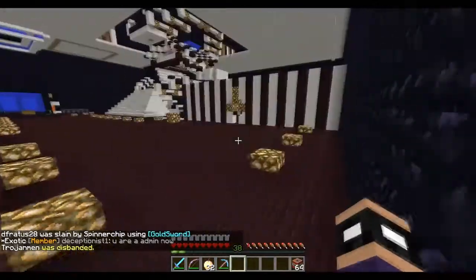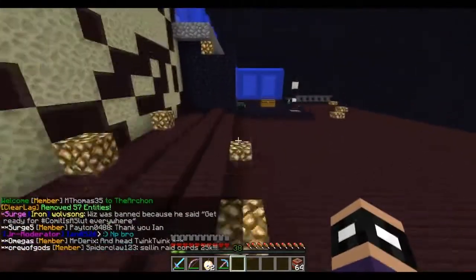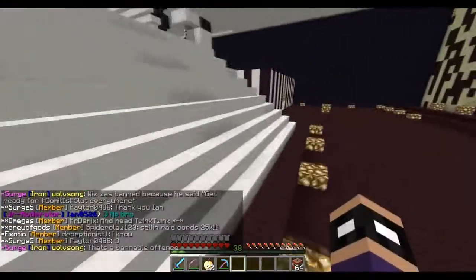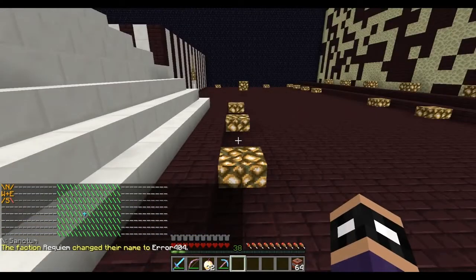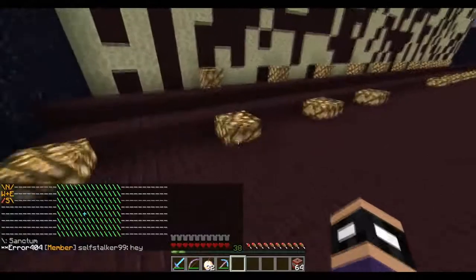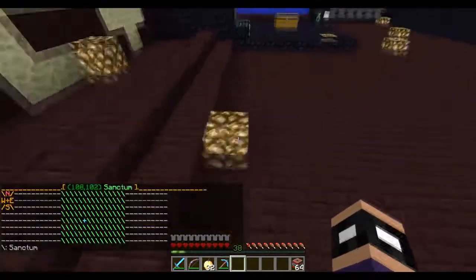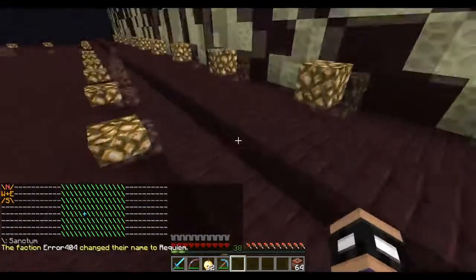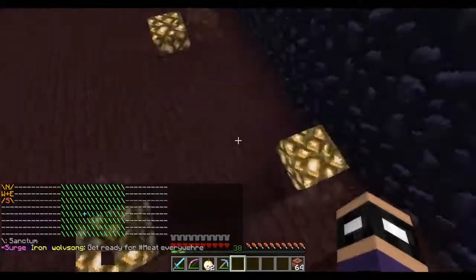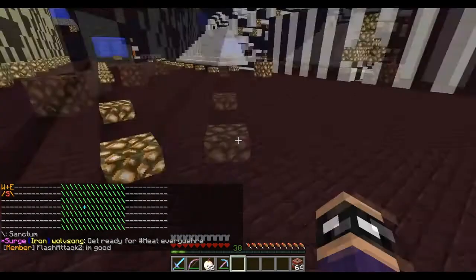The second big option I've seen a lot of people use on factions green or the Archon servers is massive land claims. This is the same tactic my faction uses. There are a lot of people on my faction including alternate accounts. If I do f map on, you can see a massive land claim here. For very big factions like surge, mafia, and gaia on factions green, this is our main tactic for defending our base.